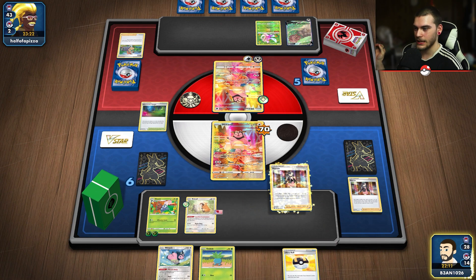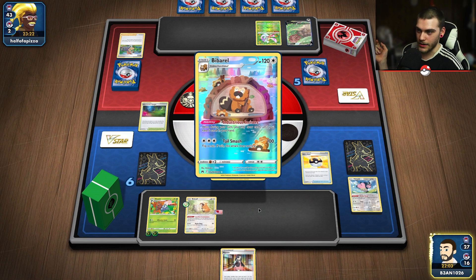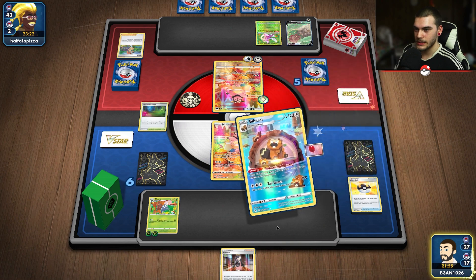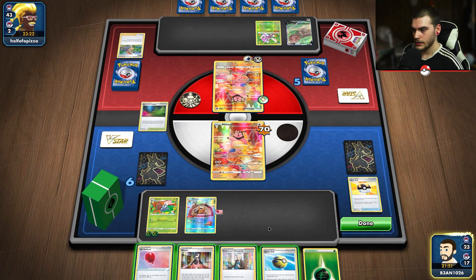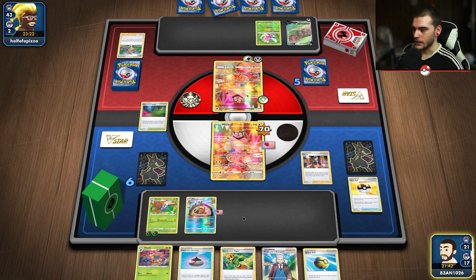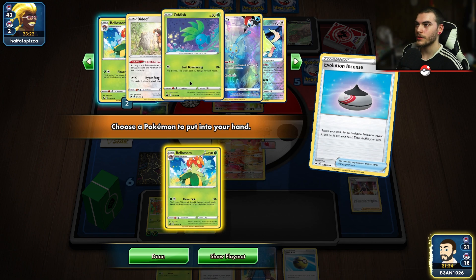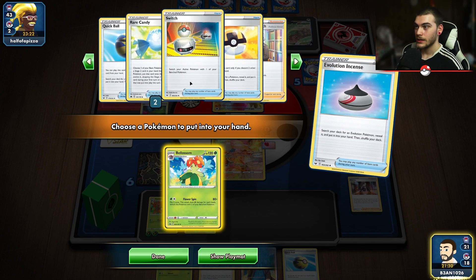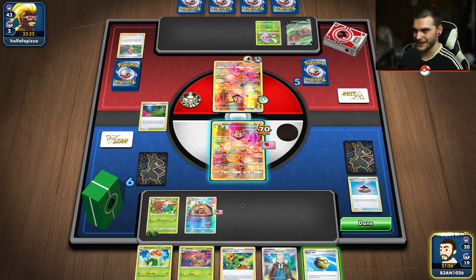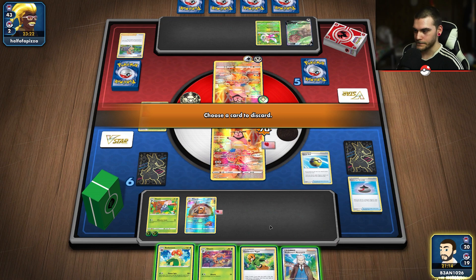I'm going to have to Marnie again because we don't really have anything. Actually, we can get our Badoof - that's a better idea rather than hoping we get it off the Marnie. See what we get off Industrious Incisor. We'll Marnie and see if we can get a Blossom. We get the Evo Incense, that's very nice. We can go ahead and get our Blossom - we do have all three in the deck. We don't have the other Gardenia's Vigor in the deck - oh, never mind, there it is, I'm just not paying attention.